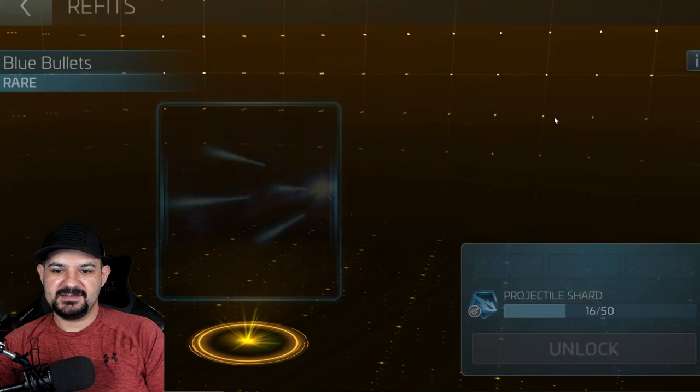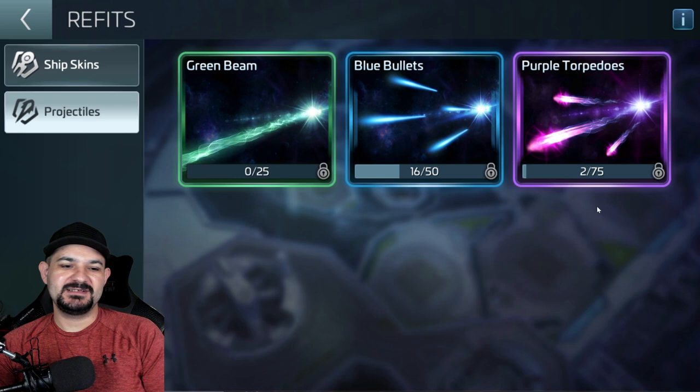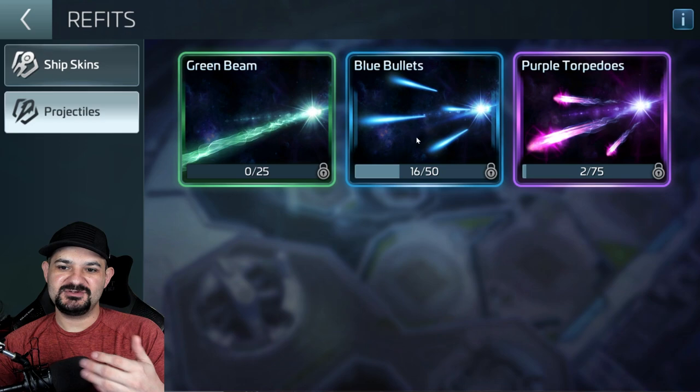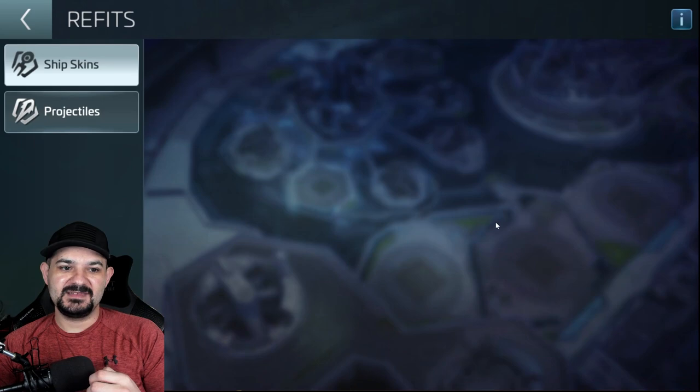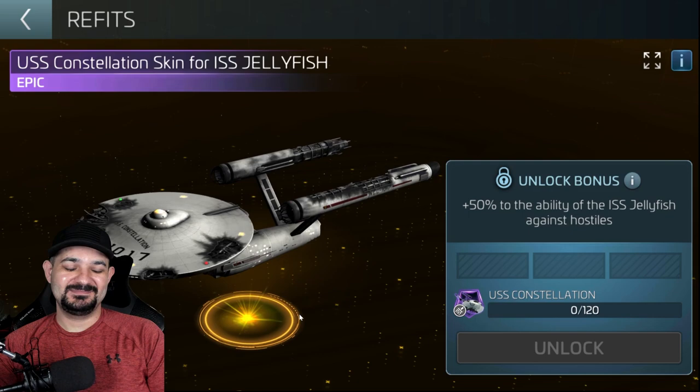To unlock the projectiles it's the same idea — go back into your hangar, click the paintbrush icon, and under projectiles it costs 50 of the blue bullets to get it. I heard this one's currently not functional but they'll fix it. I'm not sure if it applies to all ships or if you have to unlock it separately for each ship — choose wisely when you apply it. These projectiles are just cosmetics — they look cool but these actually do something meaningful, like this one which will be amazing for hostile grinding.